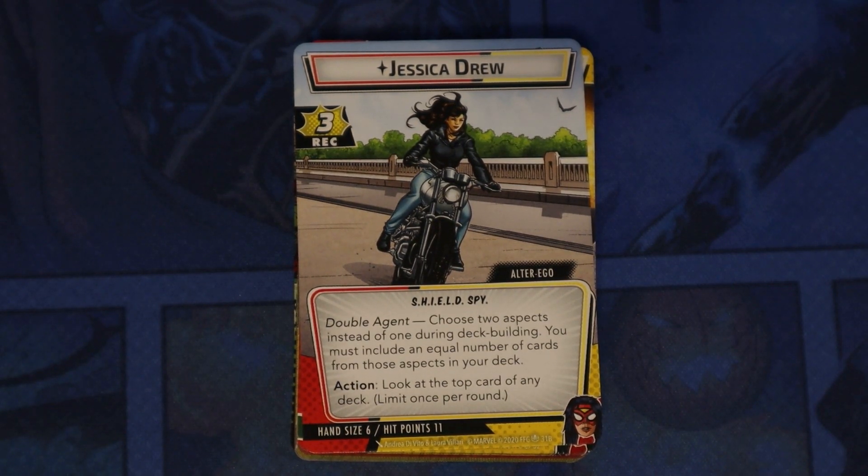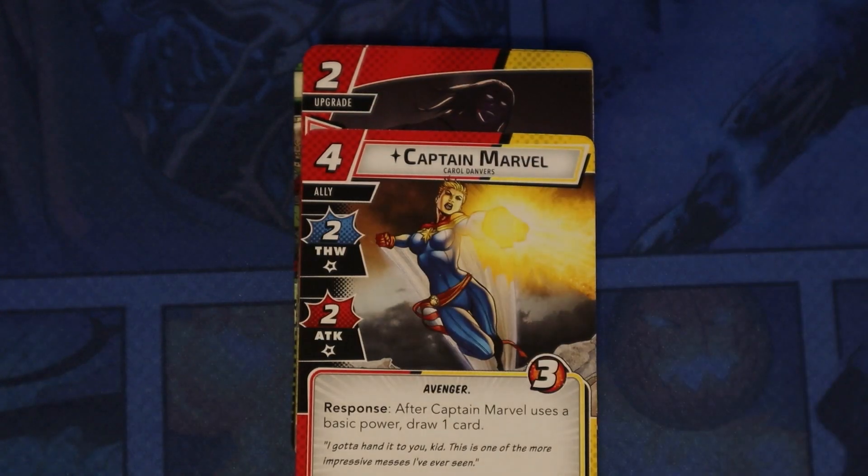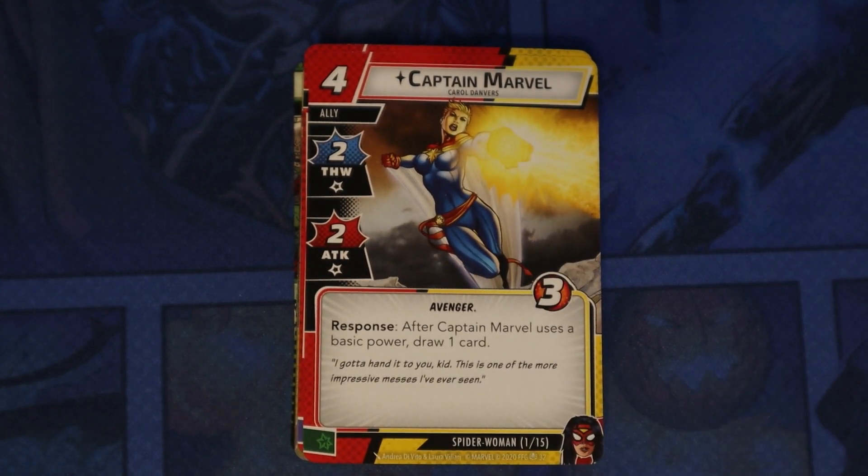She also has an action: look at the top card of any deck, limit once per round. We have Captain Marvel as an ally — four cost, three health, and a response: after Captain Marvel uses a basic power, draw one card. That's a great ability. Allies are already good, but if you can get her into play, she can thwart or attack for you and get cards in your hand that you can either play or use as resources.